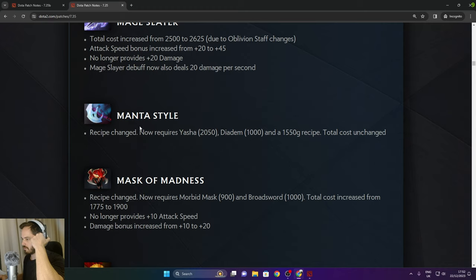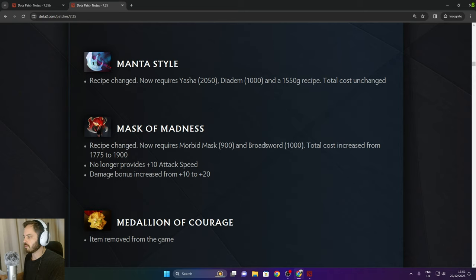Recipe change — now requires Yasha, Diadem, and 1,550 recipe. Mask of Madness now requires Morbid Mask, Broad Sword, and total cost increased to 1,900. No longer provides attack speed but increases damage by 20. The Dalion of Courage is removed from the game.